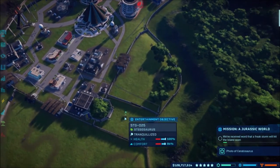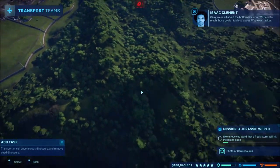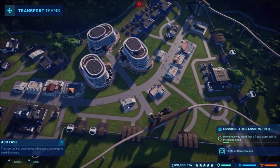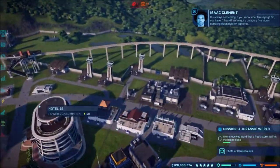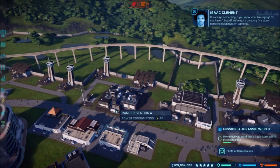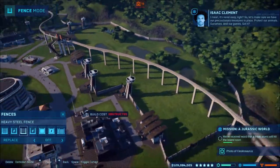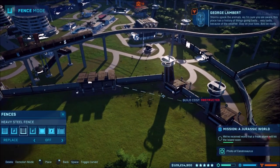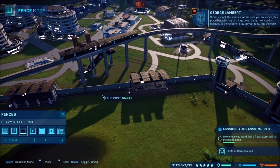We're setting an additional task - let's go ahead and transport this Stego. We've got a category 5 storm barreling down right on top of us. Let's go ahead and make sure we have our precautionary measures in place - protect our animals, ourselves, and our guests. Storms spook the animals, as I'm sure you're aware. This place has a history of things going very badly because of the weather. Stay on your toes and be ready. The T-Rex is of course the one I'm most worried about.